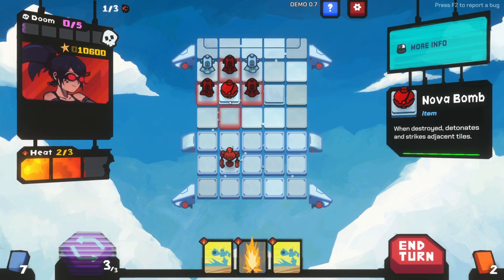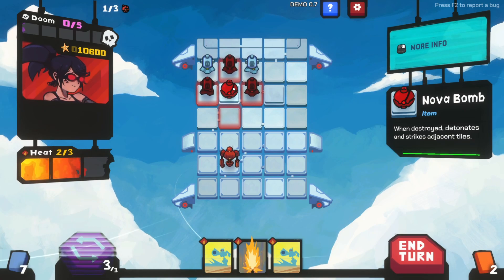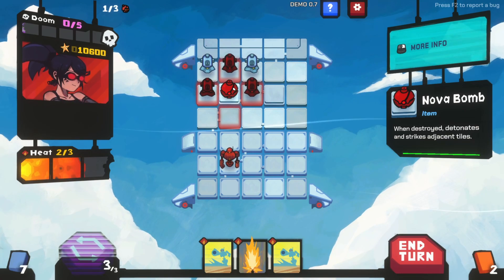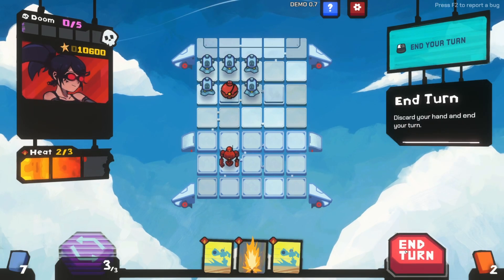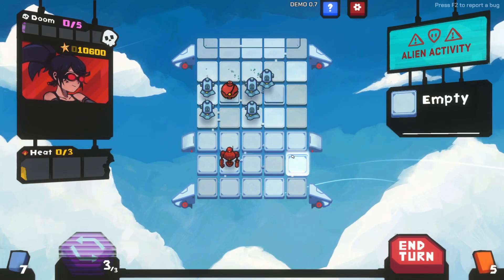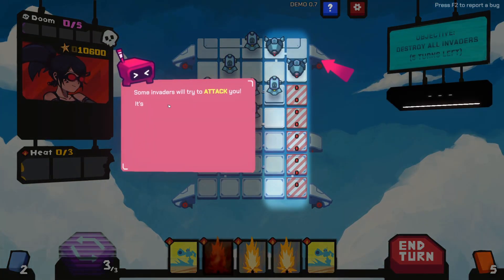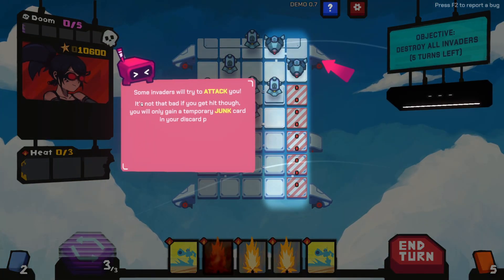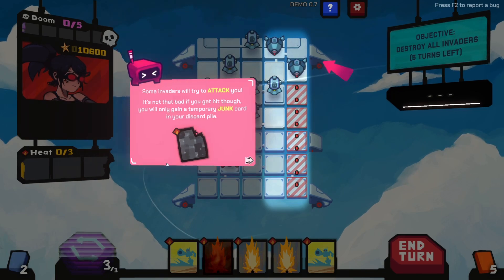Do I have to shoot this? Should we find out what happens? Does it just block them from moving? Okay, they move around it. Now I'm in massive trouble. Some invaders will try to attack you - it's not that bad if you get hit, you'll only gain temporary junk cards in your discard pile.